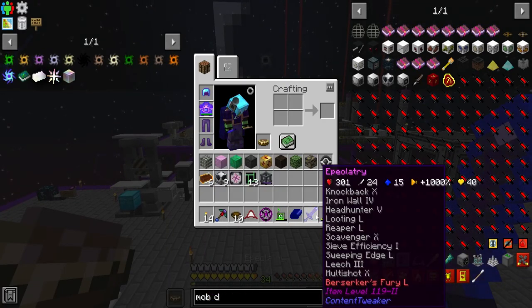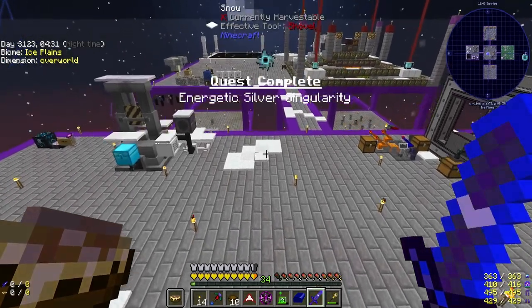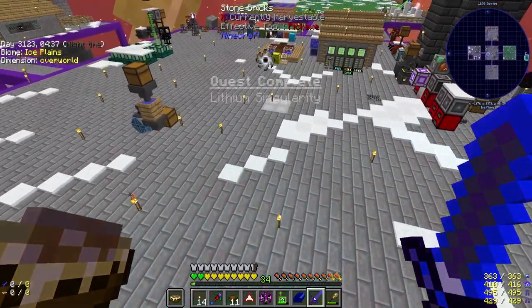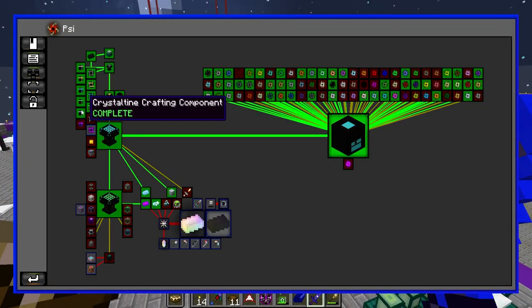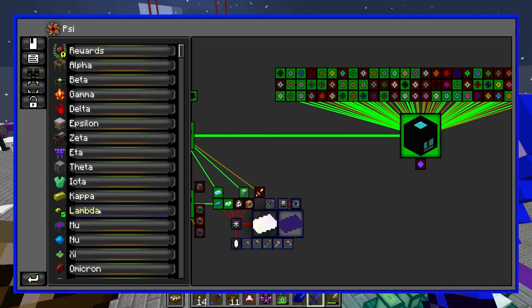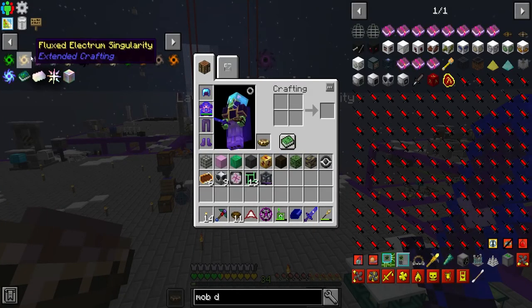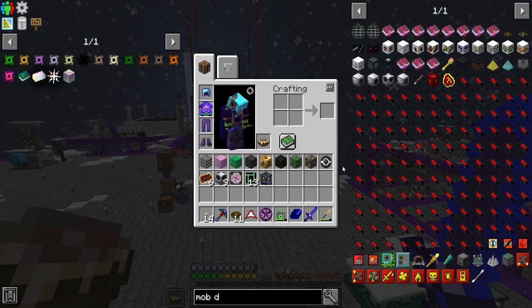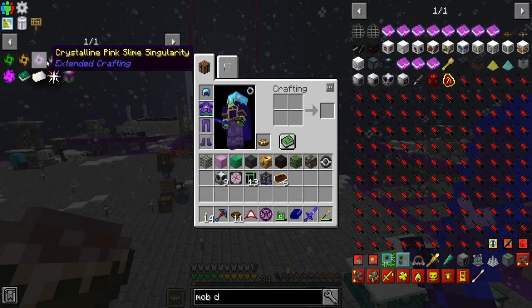This will do 301 hearts of damage and it's got an absurd amount of looting, plus it adds a bunch of hearts to our health. Ignoring that while it continues to spam. There's one last thing - or kind of two last things - we need to do to get these singularities set up. We have most of the blocks made or already spawned in. We're missing two blocks, which is the fiery ingot one and the manganese.